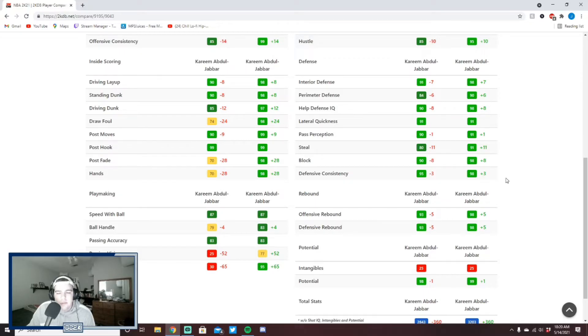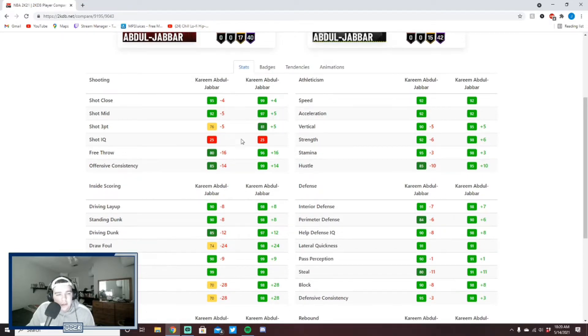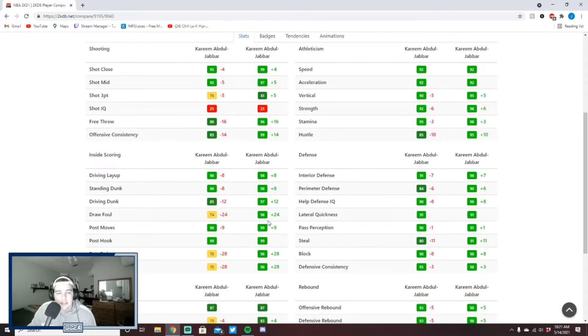His stats are significantly worse in terms of slashing, somewhat worse defensively, and he has a slightly lower three-pointer and lower ball handle — though with a shoe that doesn't matter much. The main areas you'll notice a decrease are the slightly lower three-pointer, worse slashing stats, and worse defensive stats. But if this card goes for 25,000 to 50,000 MT and you don't want to pay 150,000–200,000 MT for the Dark Matter, this may be a really really good option.